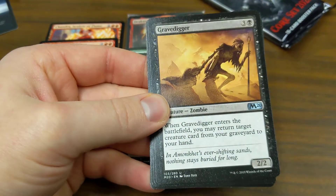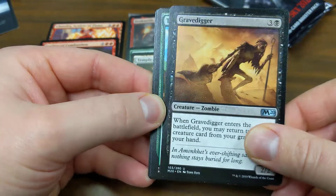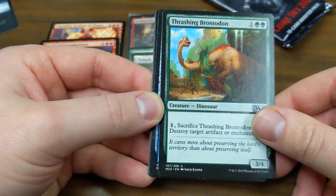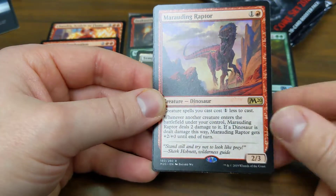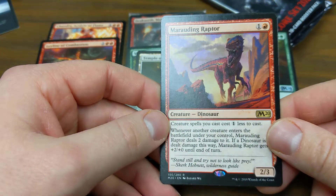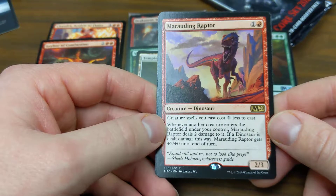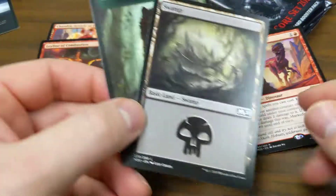Frost Lynx — reprinted quite a bit. Gravedigger — been reprinted a lot but a great card for sealed. Thrashing Brontodon — he was and is still useful in the right places. For a hot minute he was a hot commodity in standard. Portal of Sanctuary. Marauding Raptor — this would have been amazing for pre-release. Creatures' costs cost one less to cast. Whenever another creature enters the battlefield under your control, he deals two damage to it — and if a dinosaur is dealt damage this way, Marauding Raptor gets +2 until end of turn. He hurts your other dudes but can make them bigger.